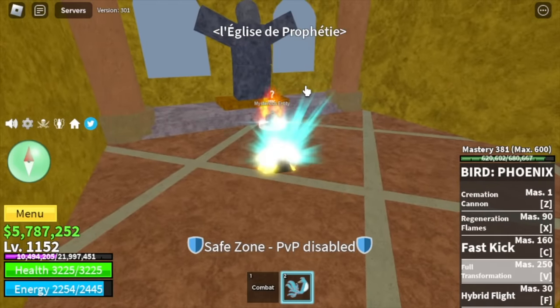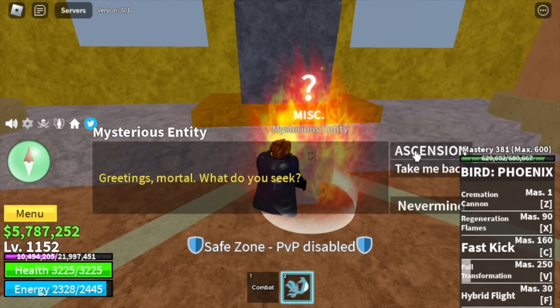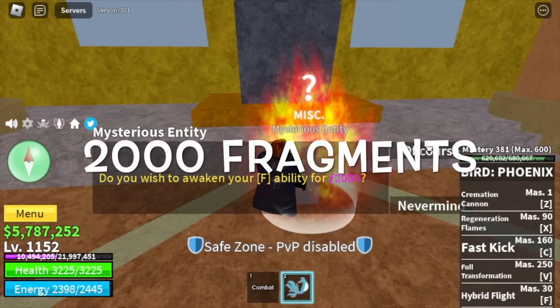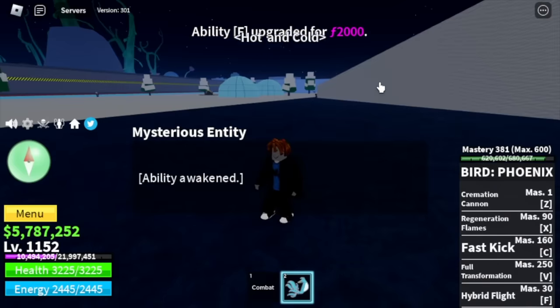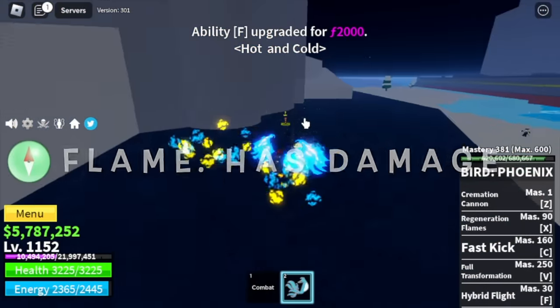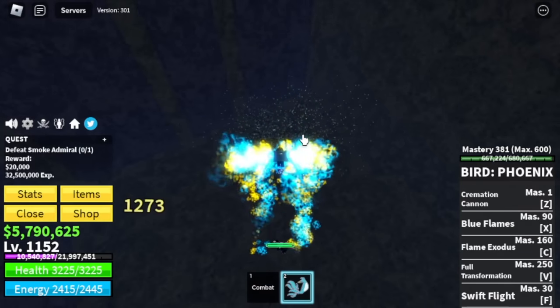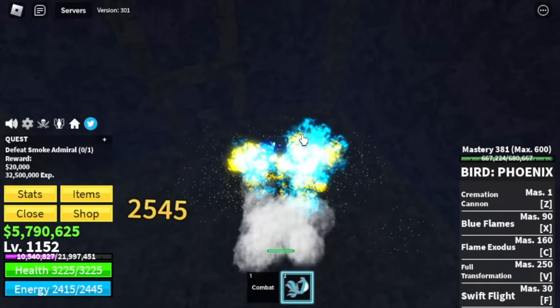For the awakened skills, first off, after the Z skill, you will be awakening your FE skill. This skill will cost you 2,000 fragments — the hybrid flight. What's new? The flame has damage now, and you don't need to hold F to fly. I'm gonna show you the damage — check that out. It really looks cool.